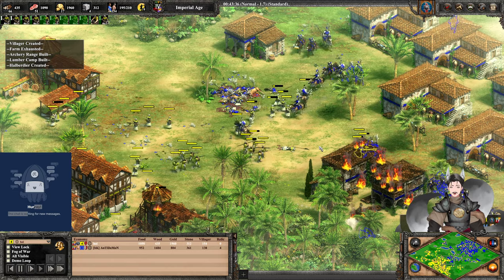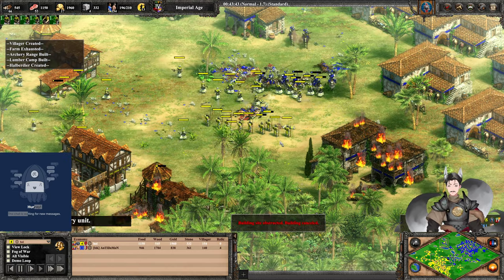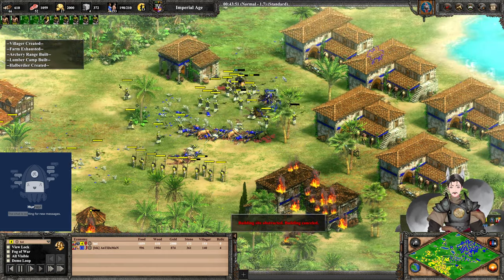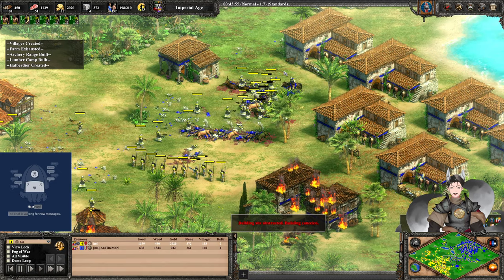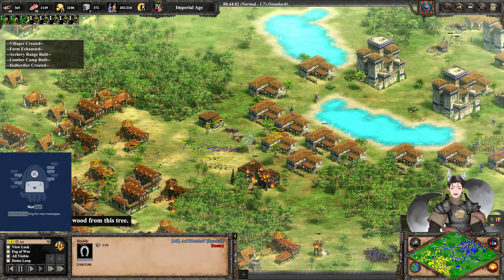Halberdiers, Skirmishers, Bison Ford — he's going to maintain a decent gold reserve because whatever gold he has, he's hardly spending it. Now the Conquistadors can be overrun. There's a horde of Bison Ford units. He's got some Conquistadors there. There's a lot of barracks and stables — he needs to transition to something else. He's fighting against a lot of Halberdiers and Skirmishers.